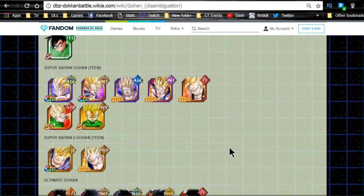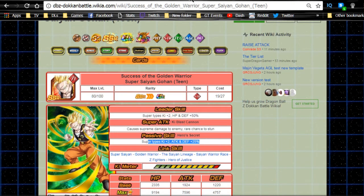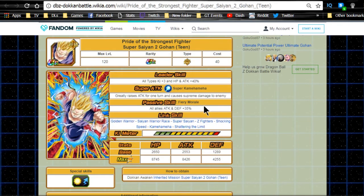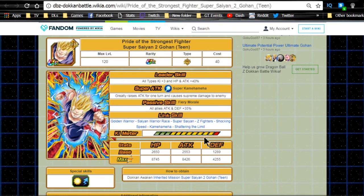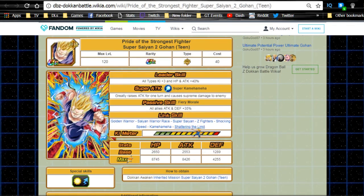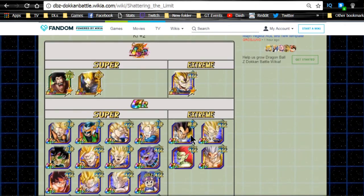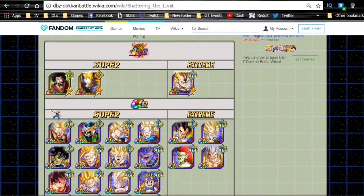This one is Super Saiyan 2 Gohan team, so you could actually run these two on the same exact team without any issues. This guy — Super Types Ki +2, Attack and Defense +25 — is super viable. All allies attack and defense +35 with no restriction whatsoever. He's probably one of the top recommendations because he's Super Saiyan, he has Shocking Speed, his passive boosts attack and defense for all allies, and he has Z Fighters, giving a 15 attack buff to Ultimate Gohan when paired. He doesn't have Fierce Battle since he Dokkan awakens with the Hero Extermination Plan medals, so he gets Shattering the Limit instead, making him viable on LR Trunks teams as well.